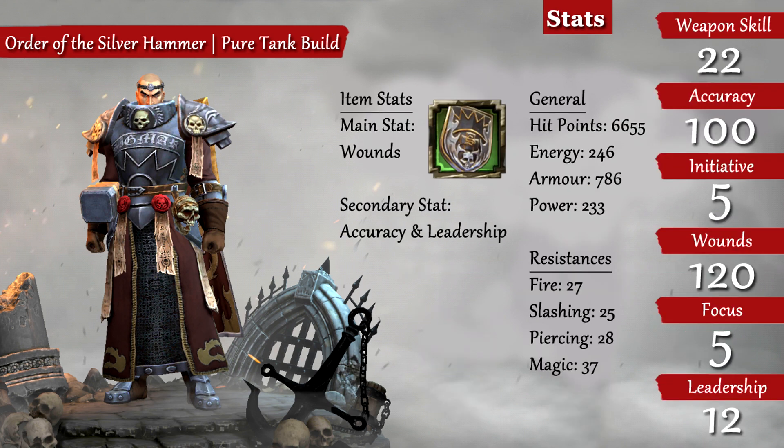For stats, as you can see I've mainly put my points into Wounds, as more health benefits Armour of Righteousness, and Accuracy, as you want to be able to hit your target 100% of the time as a tank. Then a little bit into Leadership and Wrestling weapon skills. Looking back at it, I would probably put the rest of my points into Leadership, as being able to use your skills more before needing a mana potion would be better.